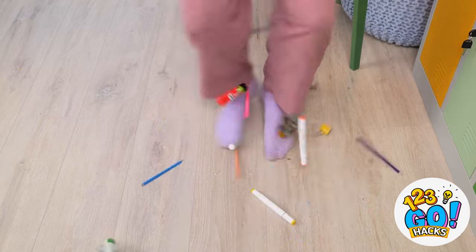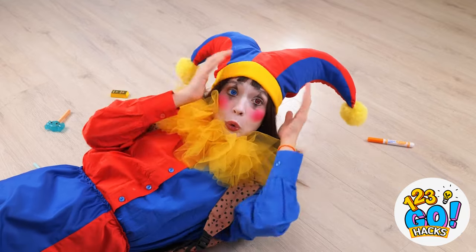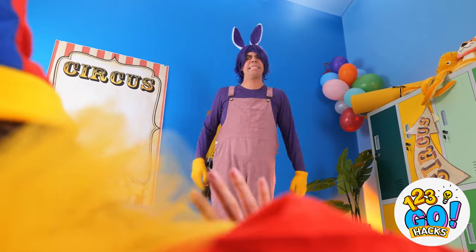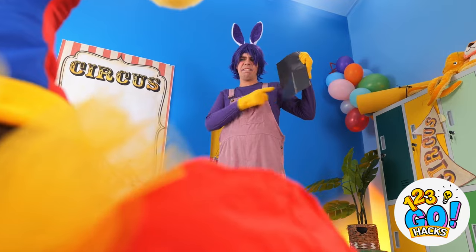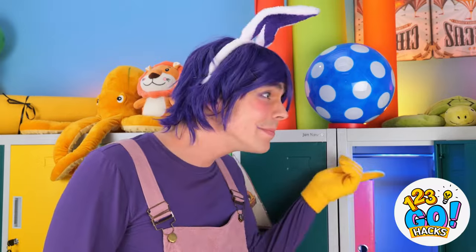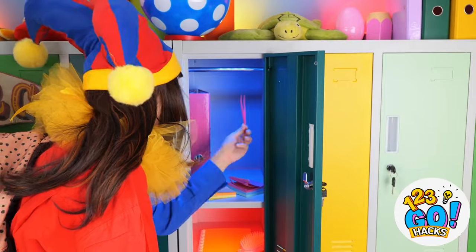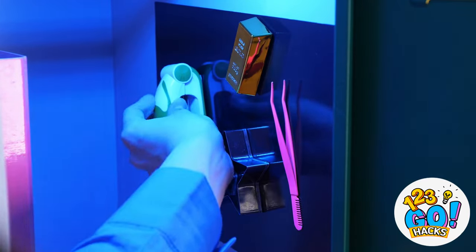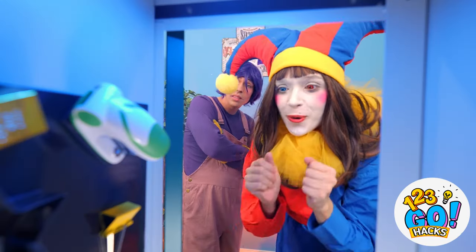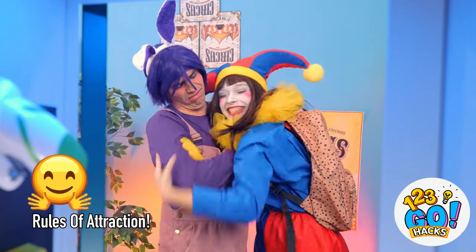Pomni needs to clean her locker! His lucky rabbit's foot! He's only got two of them! But he's got what you need! A magnetic sheet! Look! It keeps all your metal things in place! It does the organizing for you! Looks like Pomni's a hugger!